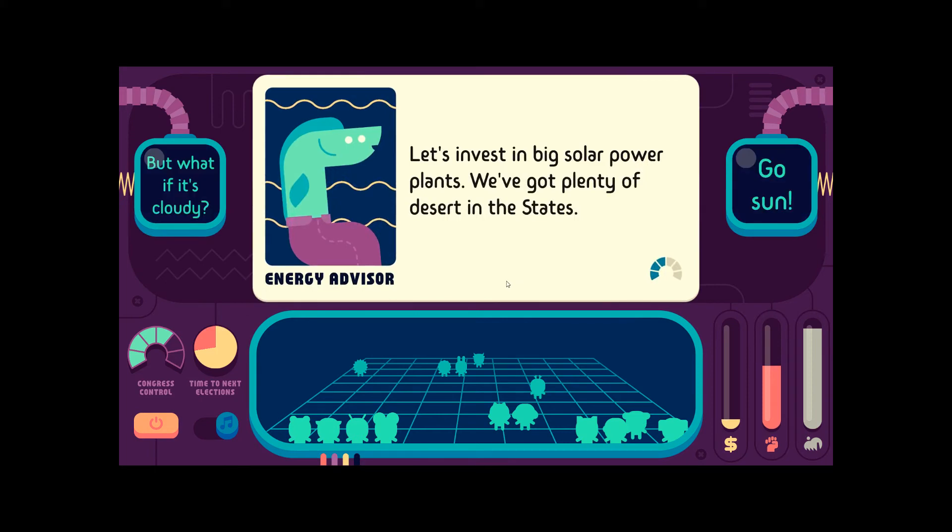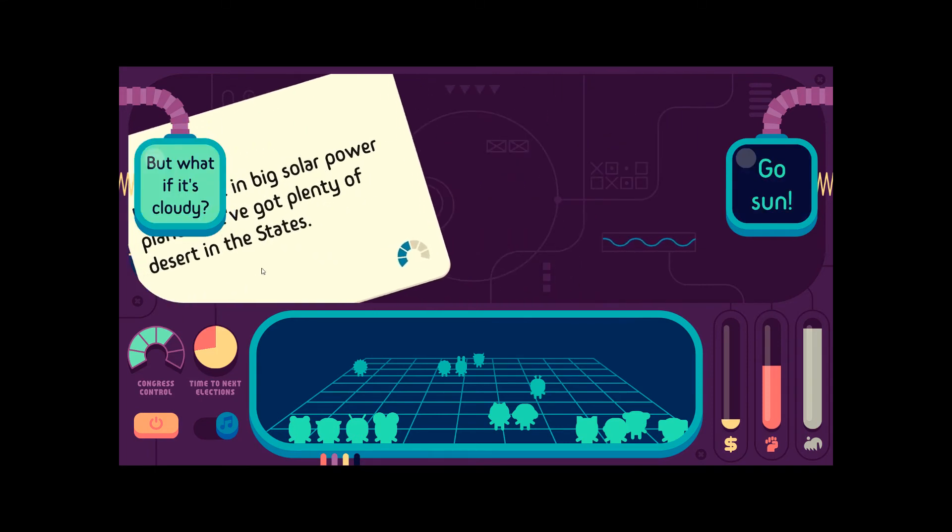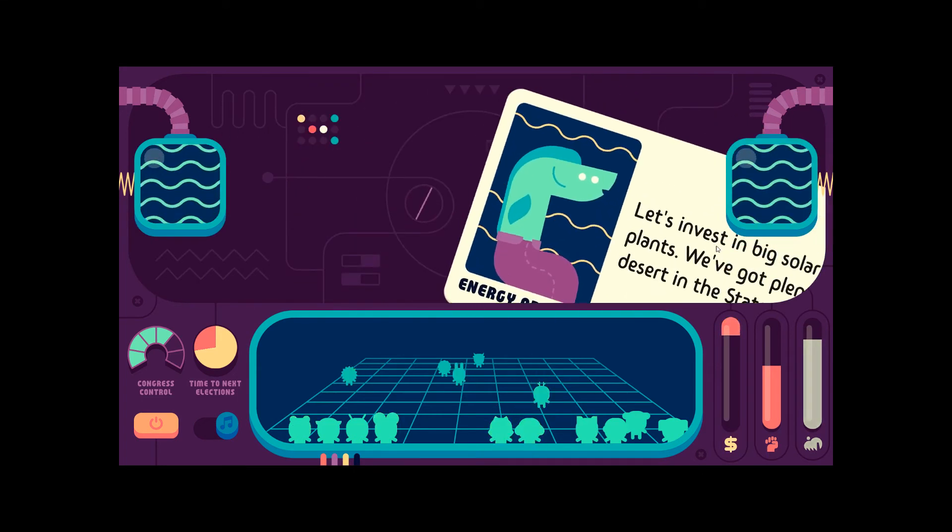Let's invest in big solar plants — we've got plenty of desert in the states. What if it's cloudy? Yeah, go. We're going to run a deficit. That's fine.